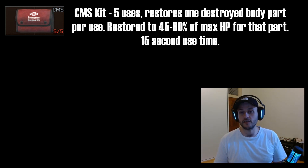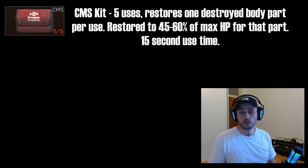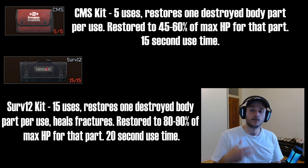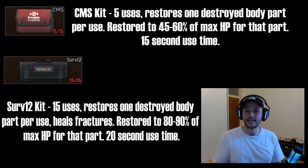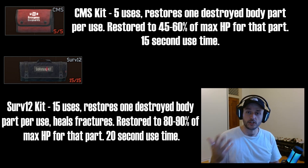Finally, there are two items that allow you to bring blacked-out limbs from zero to one so you can heal them. The first is the CMS, which has five charges. You can use it on your stomach, arms, or legs — it brings the limb back to one, but the total hit points for that limb will be reduced by roughly half. The Serv 12 surgical kit is the big one: it has a longer use time but also fixes fractures as well as bringing the limb back to one, and the HP penalty is less. These two items are the only way to get blacked limbs back up so you can use a med kit on them.